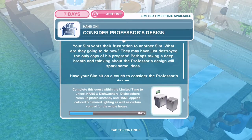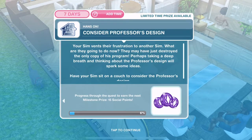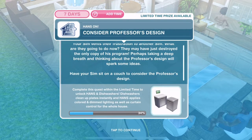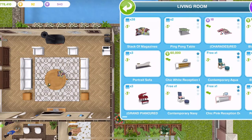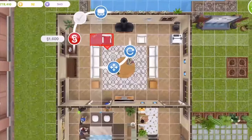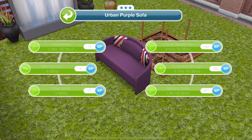Now consider the Professor's design. Your SIM vented their frustration — they may have just destroyed the only copy of his program. Perhaps taking a deep breath and thinking about the Professor's design will spark some ideas. Have your SIM sit on a couch and consider the Professor's design. This is a two-star couch so we want a three-star couch. Let's just place a three-star couch down — it can go outside just for now. Click and consider design, which is two hours and 40 minutes.